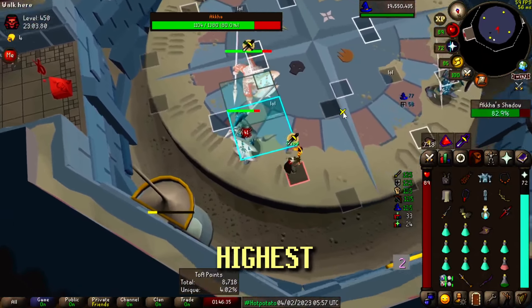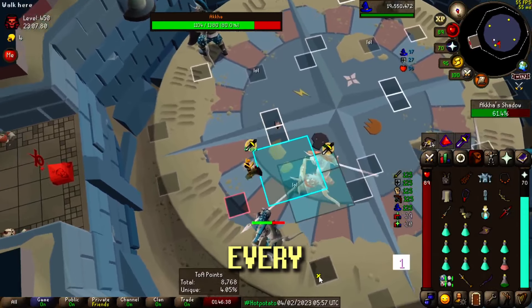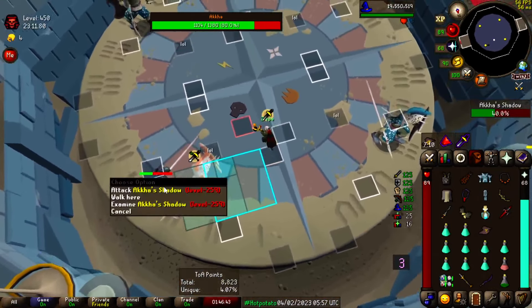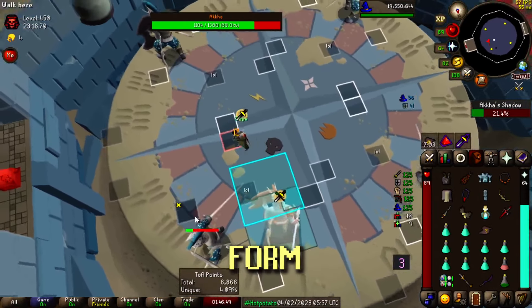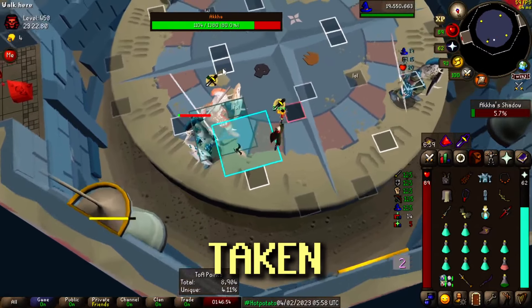This method has the highest damage output when using the Tumeken Shadow, as you can hit every five game ticks, which is the speed of the staff. Also, Akka can't change his stance if he can't hit you, and it's possible to just have him chase you in his melee form for the main part of the fight, resulting in no damage taken.